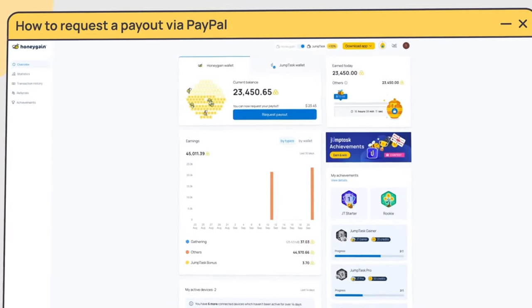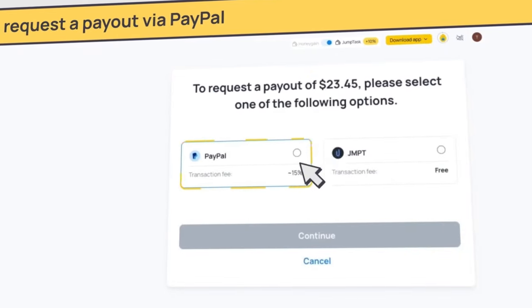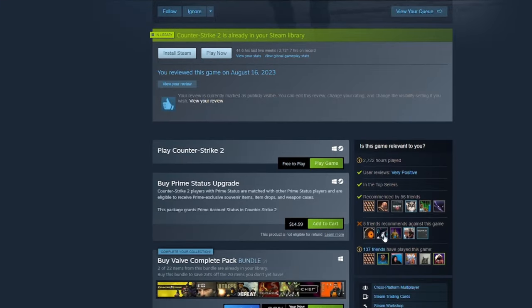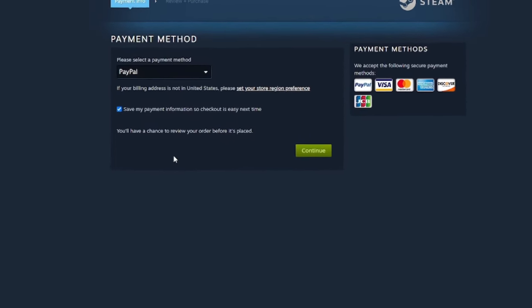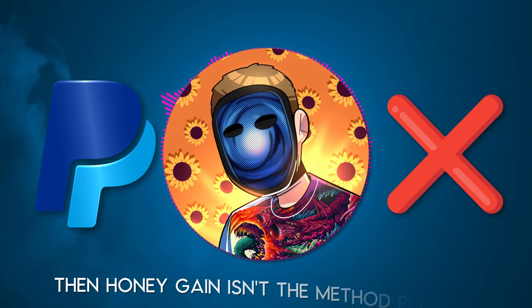Once you finally reach 20,000 honey, you'll be able to withdraw it directly to a PayPal account as dollars. Unfortunately there is a 15% fee, which will only leave you with $17, but this is more than enough to afford Prime. When you go to purchase Prime on Steam, upon checking out just select PayPal as the payment method and follow the steps. If you don't have a PayPal account and you're unable to make one, then Honeygain isn't the method for you — luckily I have two more methods that are just as easy.